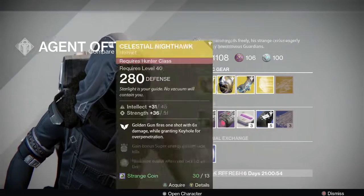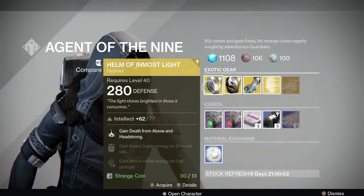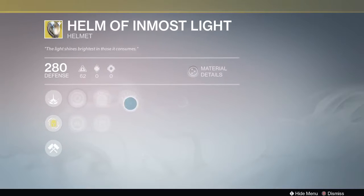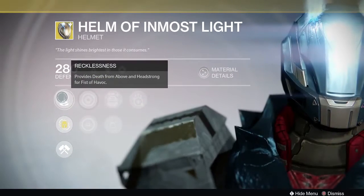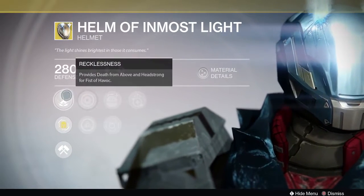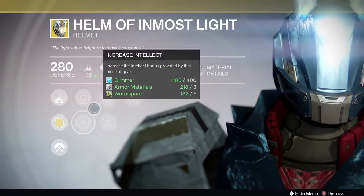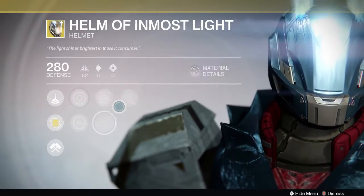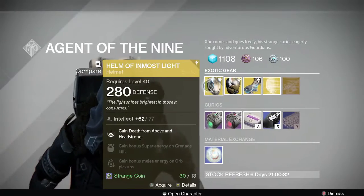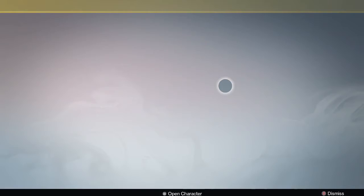He also has the Helm of Inmost Light, which is for a Striker Titan. It gives you Headstrong and Death from Above for Fist of Havoc — they call the perk 'Recklessness.' It has a Strength/Intellect roll with Ashes to Assets, Second Thoughts, and Invigoration. It's a pretty cool, very PvP-centric helmet.